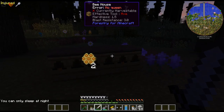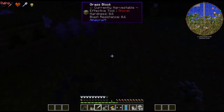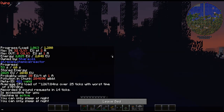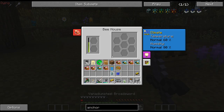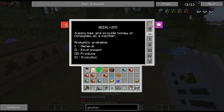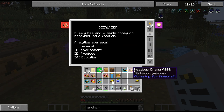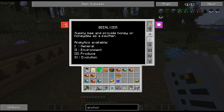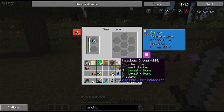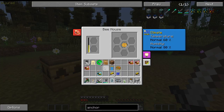Again, we did not get common, so it's just going to take me some time. Let's double-check all these and see — forest, forest, meadows, forest, forest, forest. What about any of these — anything with a common? No. So again, we'll just put these back in over and over again until we get a common drone.